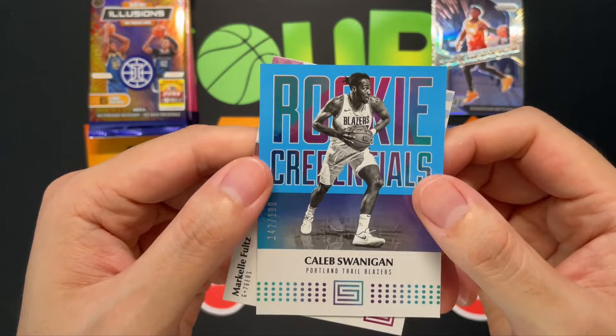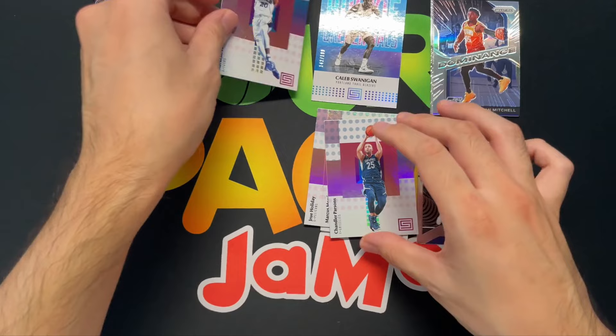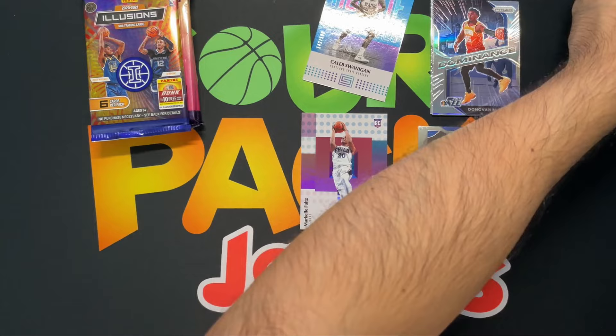The Kaleb Swanigan is numbered out of 199 — your rookie credentials. And then we got a Markelle Fultz rookie card. So there you go. That is it for Status 2017.